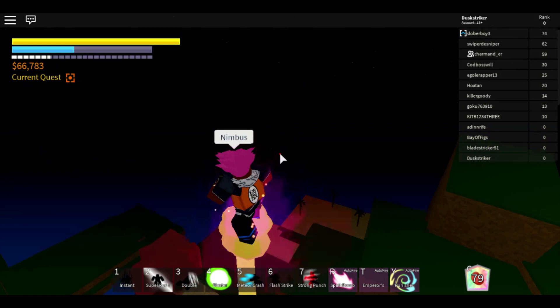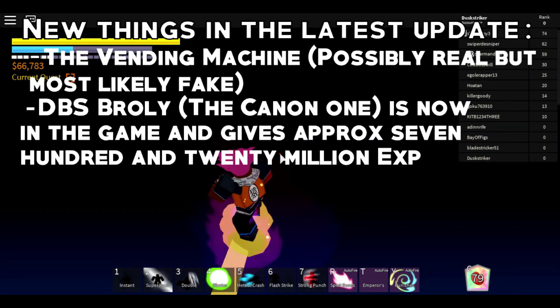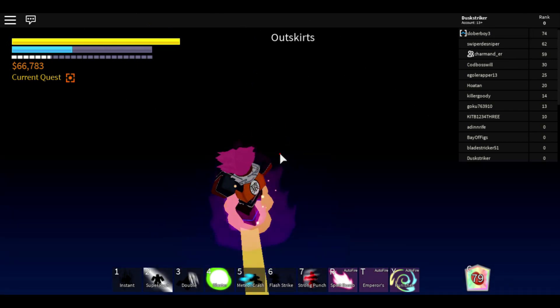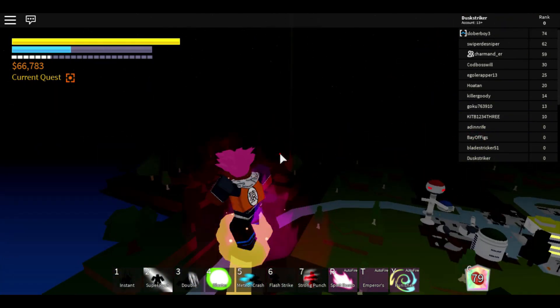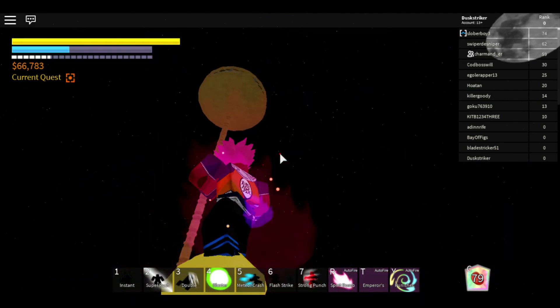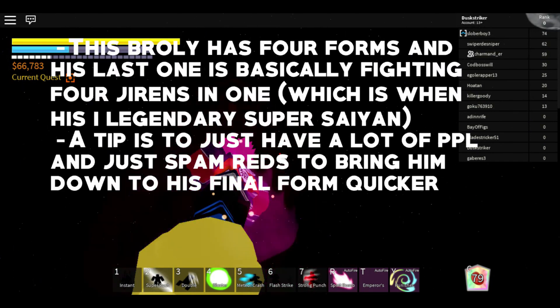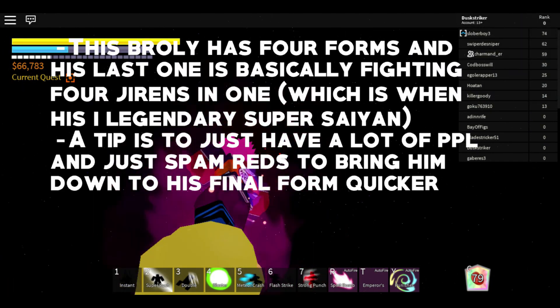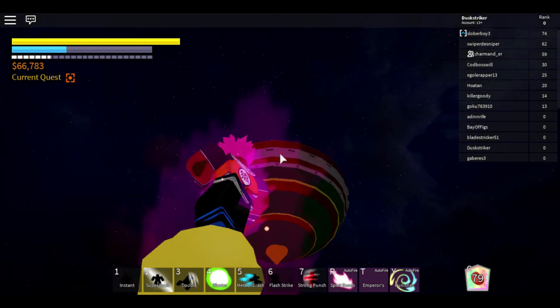Next we're going to be talking about Broly. He is above Korn's Tower at the lookout guys. So let's go there right now. Right next to top, right near top, behind the time chamber. Let's go there right now real quick and I'll show you guys where it is.